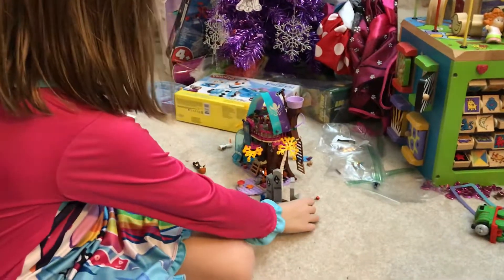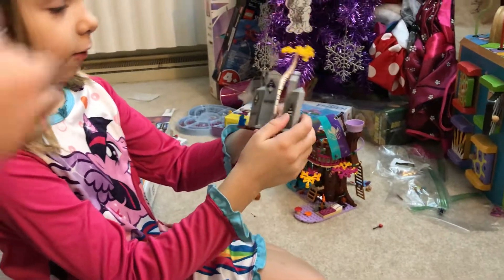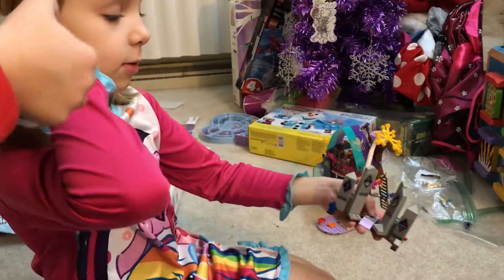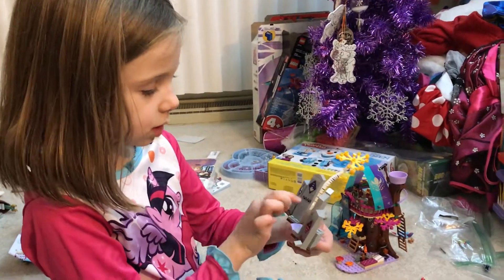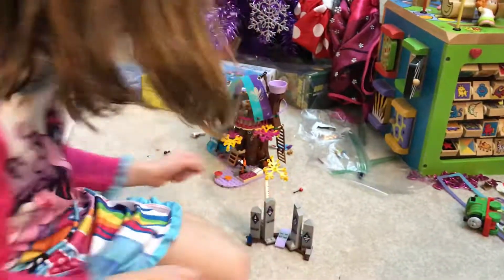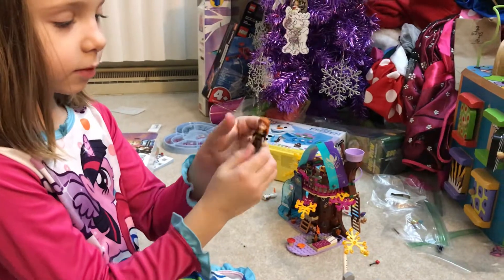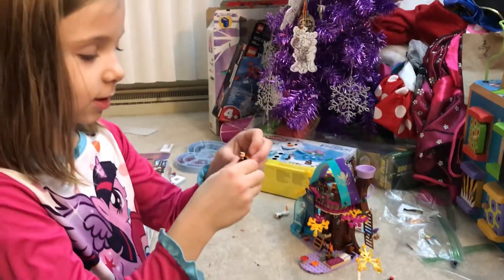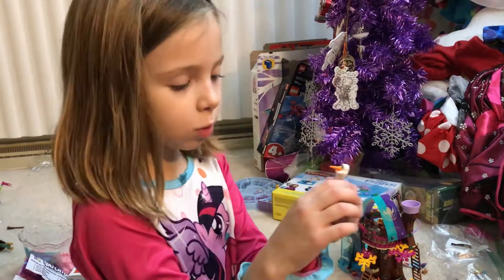And this is what I built. So what do we have? Here are the spirits — I forget the names of the spirits, but I do remember which spirits there are. I forget which signs are spirits. Here's Anna, and she's really fun. And here's Olaf.